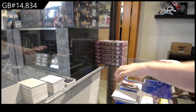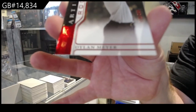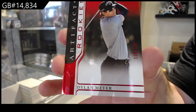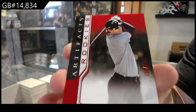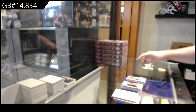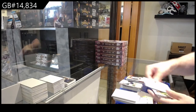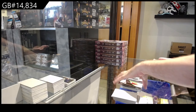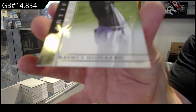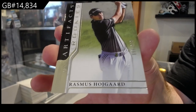We've got a rookie red numbered to 199 of Dylan Meyer, and a rookie to 999 of Hogard — or Hoi Guard — so the H spot. Here we go!